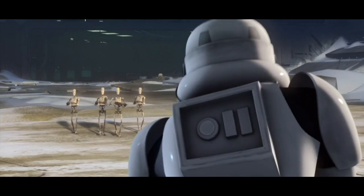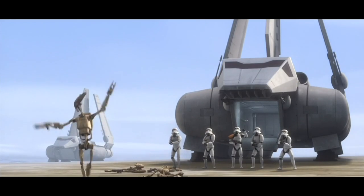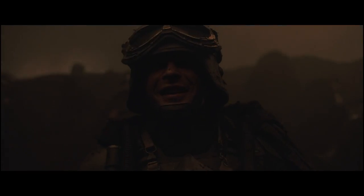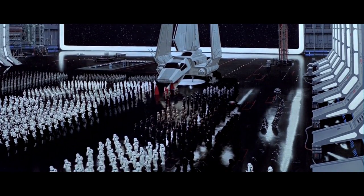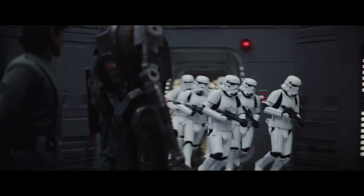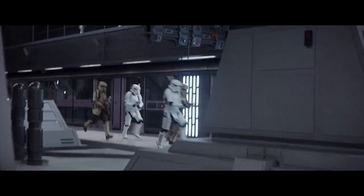Stormtroopers were originally designed to be used as specialized shock troops. During the earlier days of the Empire, they were used mainly in operations against the remaining Separatist holdouts. Due to the massive size of the Empire, the majority of troops stationed across its many worlds and outposts were either local militia or Imperial Army — much cheaper to maintain and easier to train. But in the latter years of the Empire, especially after the Battle of Yavin and the destruction of the Death Star, Emperor Palpatine increased the size of the Stormtrooper Corps, which decreased training quality and led to more stormtroopers being deployed as garrison forces. The life of a garrison stormtrooper was not a glorious one.